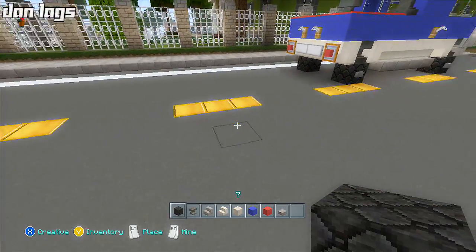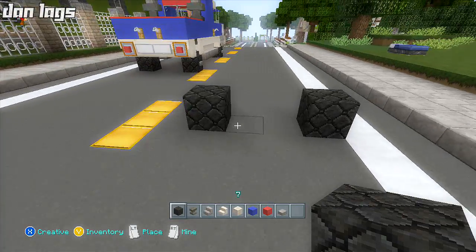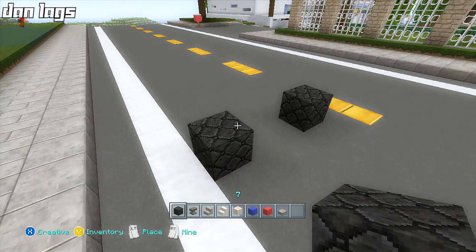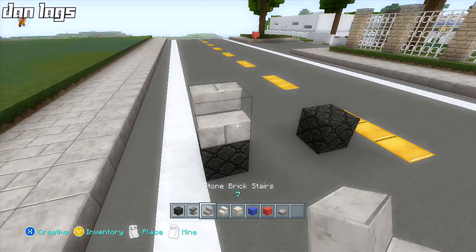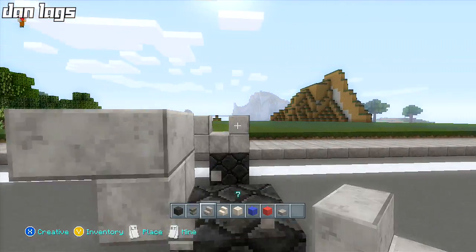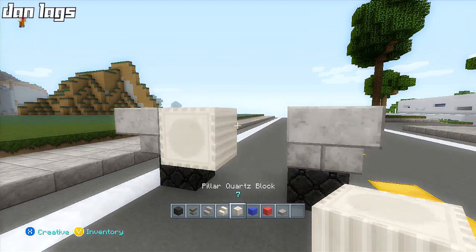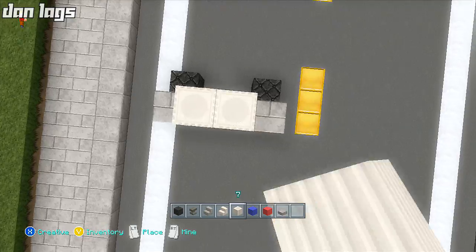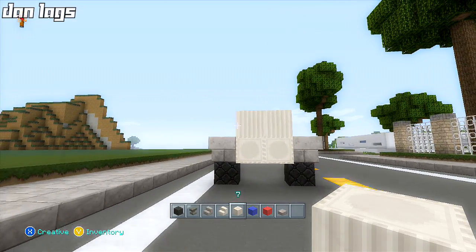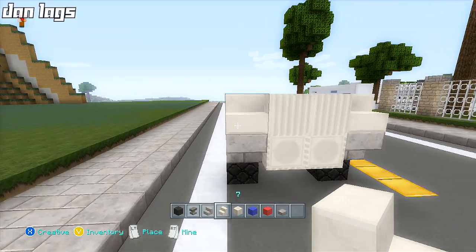First off I'm going to start by placing some tires, just going to place them with two blocks in between them. I'm using bedrock for the tires, and then I'm going to place a couple of stone brick stairs above the tires and then one block ahead of them. Then I'm going to place some pillared quartz blocks and above those I'm going to place two more pillared quartz blocks facing vertically. Then I'll place some quartz stairs on the side of the pillared quartz blocks.